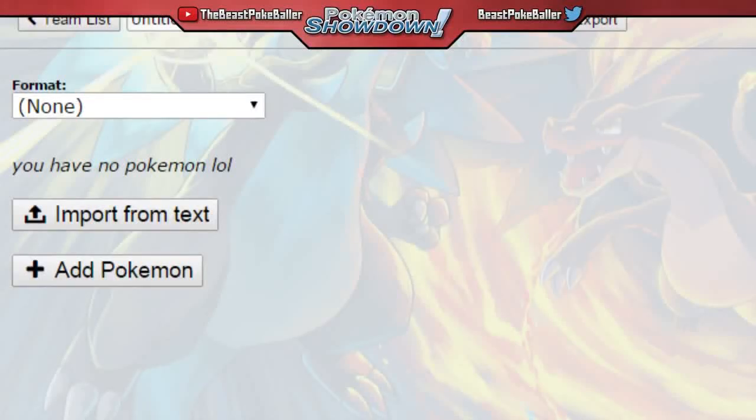Hello guys, it is the Beast Pokeballer here as always, and today I am bringing a groundbreaking VGC 2015 strategy. This is going to be a strategy that involves 100% accurate Hypnosis with the use of the move Gravity, an underrated move that not a lot of people use and how to use it. So we're going to build a team and then we're going to use it in a battle.